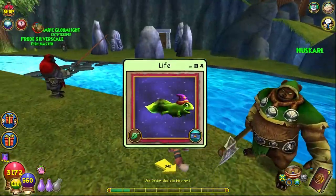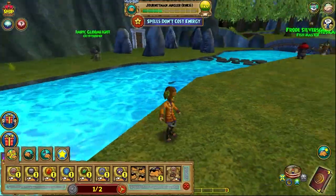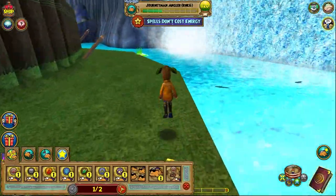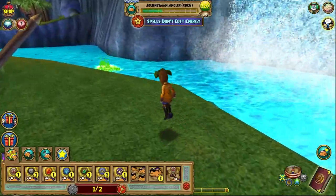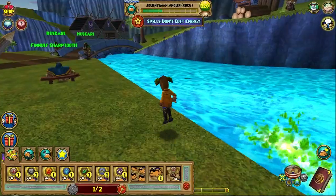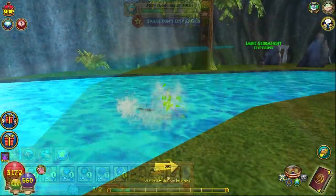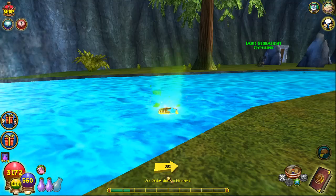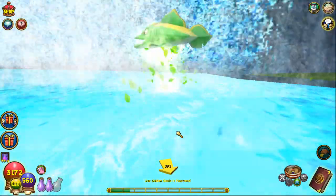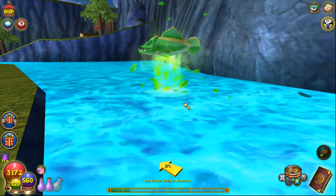The tadpole fish is a life fish — I feel like everyone could have guessed that. Cast the Winnow Life spell. It takes a long time for the winnow effect to scare all the fish away, so just keep moving. For me it actually took five tries to get the tadpole fish.